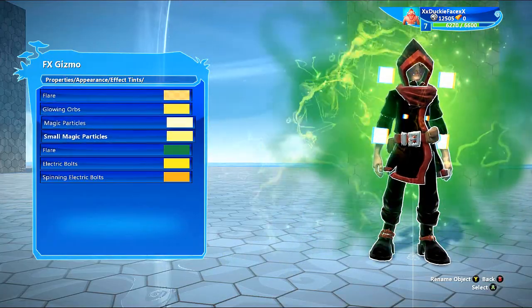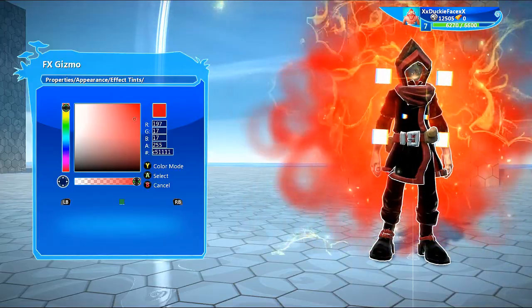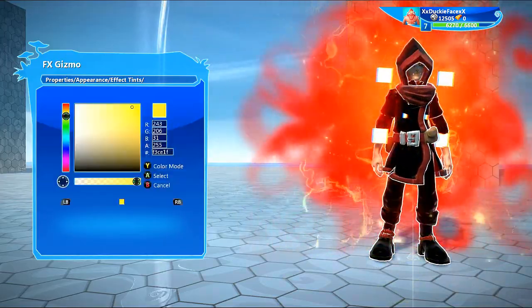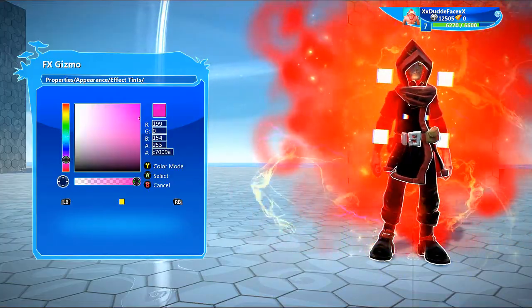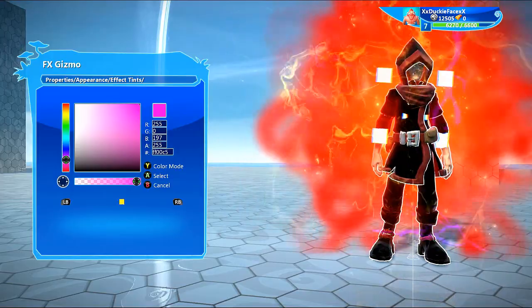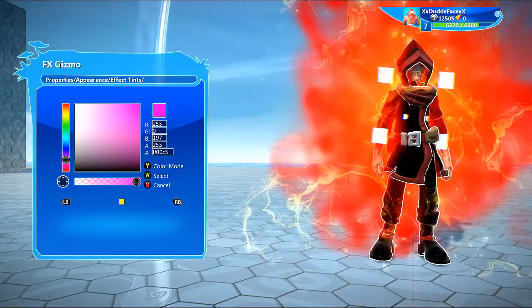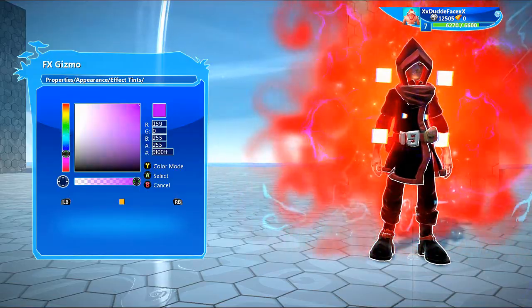Now you need to go into edit for that and then appearance. You can change all the colours and all that, which is pretty cool — let's change it to red. You can see the effects of it pretty obviously. You can also change the opacity of each bit.